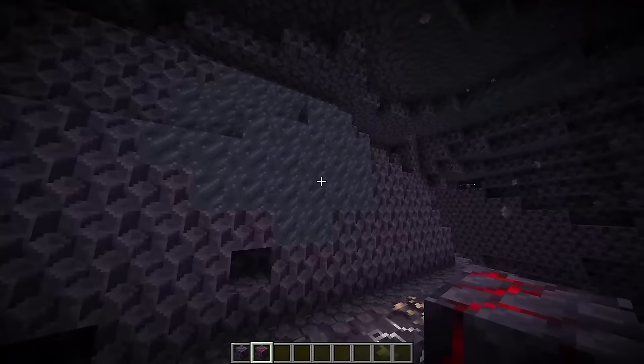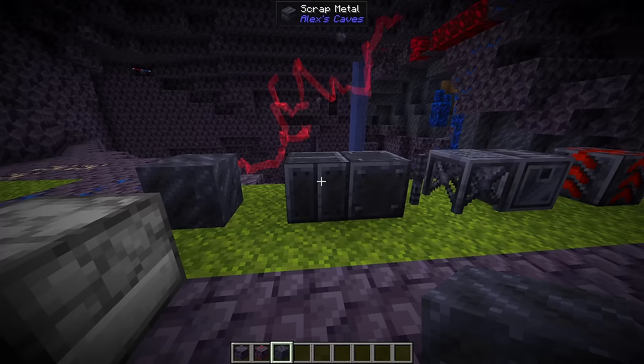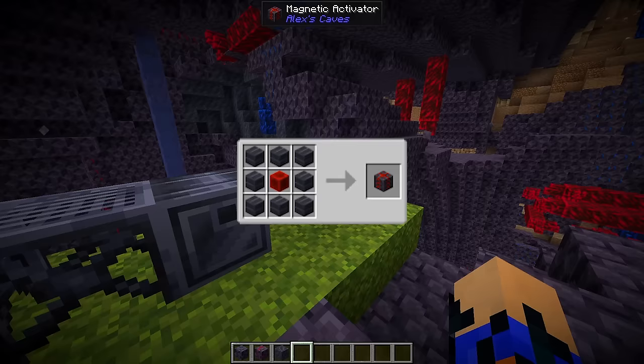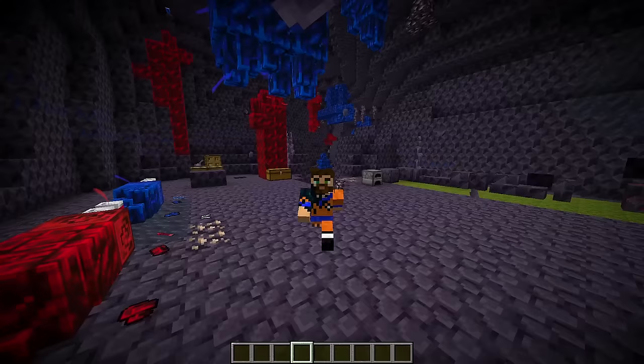There are also galena iron ore patches and metal swarf scattered throughout the cave. If you cook metal swarf it becomes scrap metal, which can be transformed into metal plate, rebar, scaffolding, and even metal barrels. You can also craft a magnetic activator, but we'll talk about that a bit later.